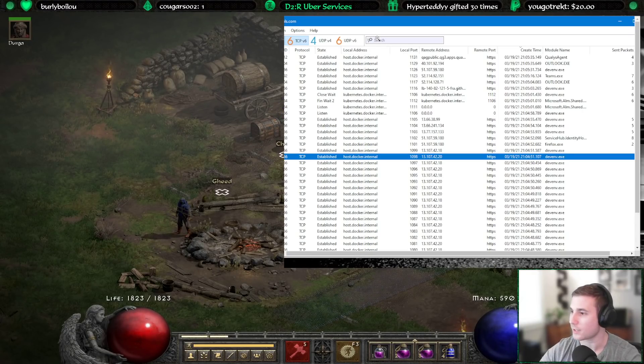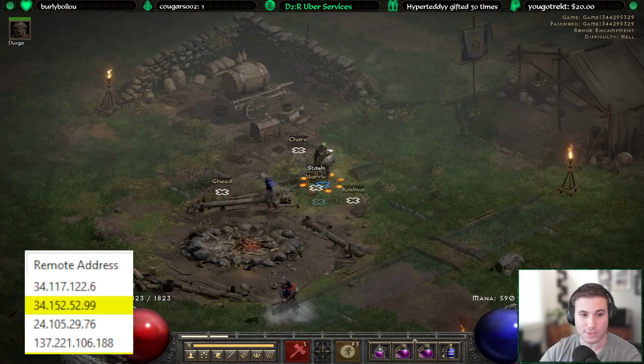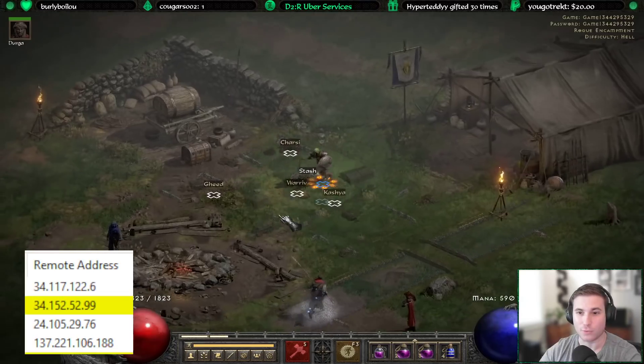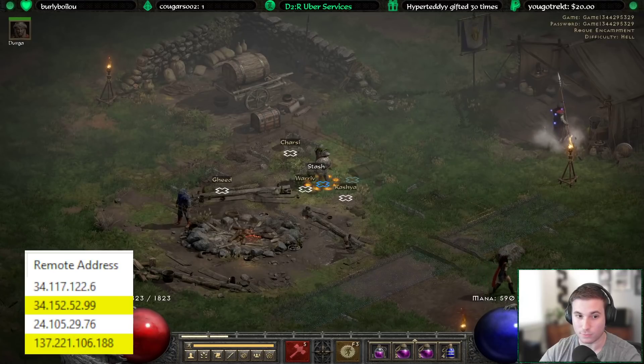That's your Diablo II Resurrected game. You're also going to want to sort it by create time so you can see which IP address is associated with the game you are currently in. I've brought up my exact view right now — I filtered out some of the unnecessary material and I'm showing you the IP address that my game is on in the Diablo II Resurrected server.